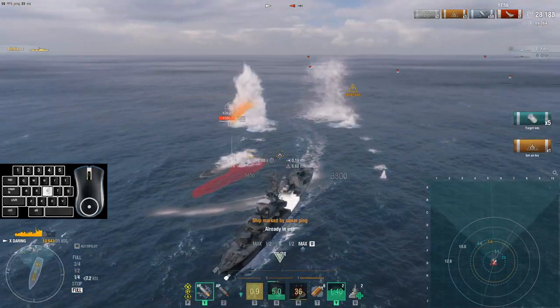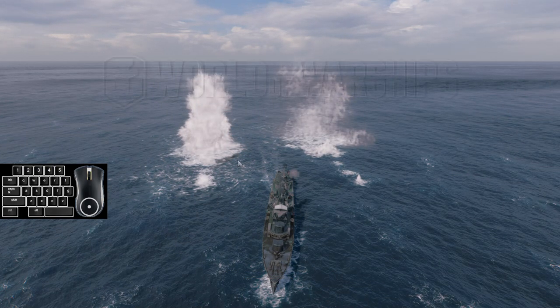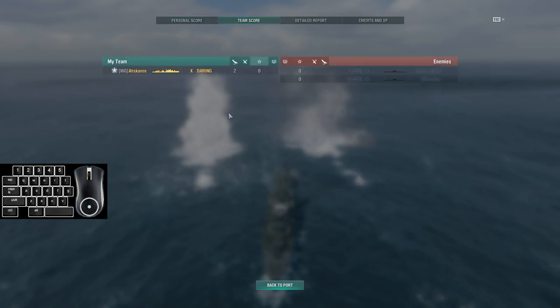We're close enough — within 0.5 — that he's not going to be able to avoid this, and we have depth charge damage. So this is a way to pop into a training room and be able to fight subs. We obviously went in a DD, but you could do that in a cruiser, on a battleship, or even in another sub if you wanted to. They will just be on the surface or at periscope depth, but it does give you the ability to practice.